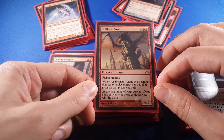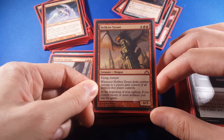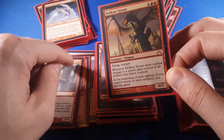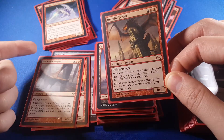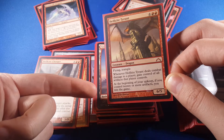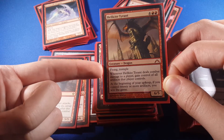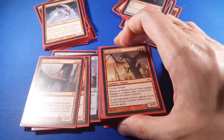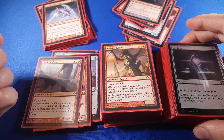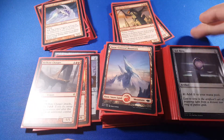Here's the key piece for the artifact portion of the deck — flying and trample. Whenever Helkite Tyrant deals combat damage to a player, gain control of all artifacts that player controls. Flying and trample means they have to block all six damage unless I'm buffing it — then it's seven, eight, nine, and I steal all their artifacts. At the beginning of my upkeep, if I control 20 or more artifacts, I win the game. And with trample, if somebody attacks me and I block with this dragon and deal damage back, I get all their artifacts. So they might attack me, and I steal all their artifacts, and I have 23, and they can't get rid of all of them. So this card will be really fun — that's why I have so many artifact cards in here.